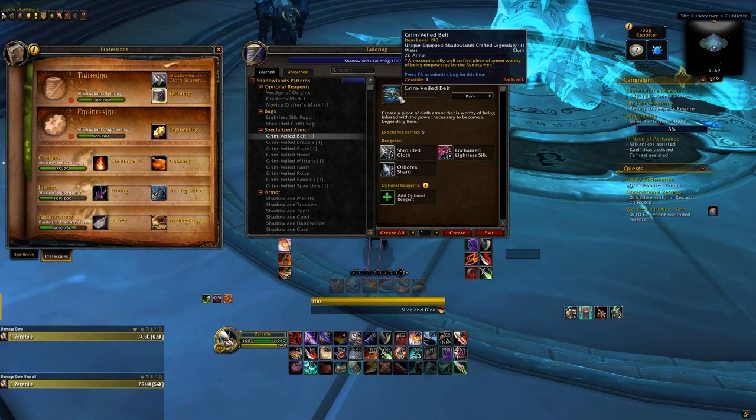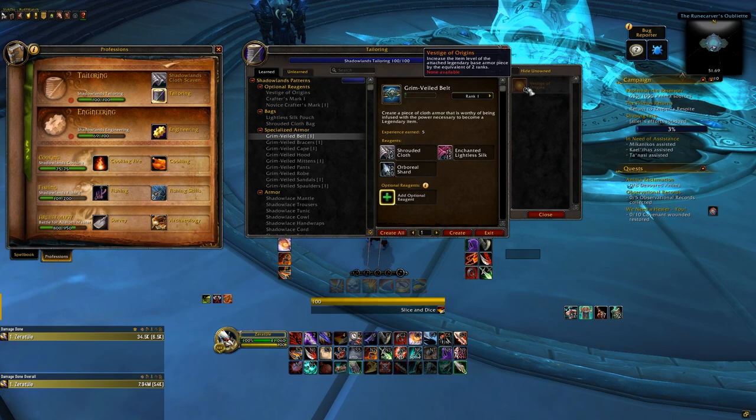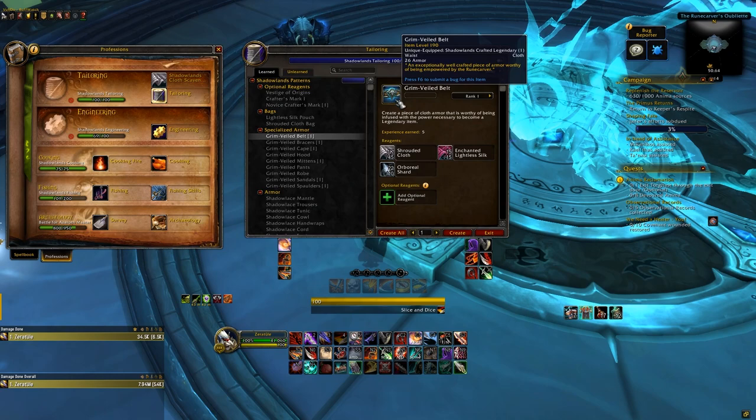However, this leveling process stops at rank 4 or 235 item level for gear. To get up to rank 5 and rank 6, you'll need a new optional reagent — the Vestige of Origins. This is a new item you'll have to craft, as it's a bind on pickup optional reagent for making legendaries, similar to how crafters marks work on regular gear. Using a Vestige of Origins in the optional reagent slot of whatever legendary base gear you're crafting will add 2 ranks to it, so a rank 3 belt becomes rank 5, and rank 4s become rank 6.